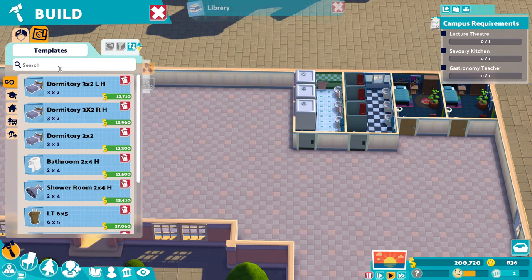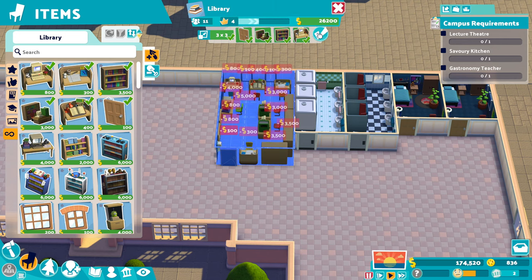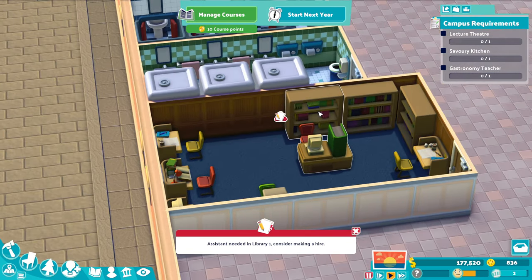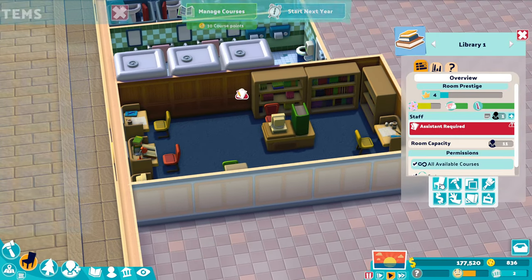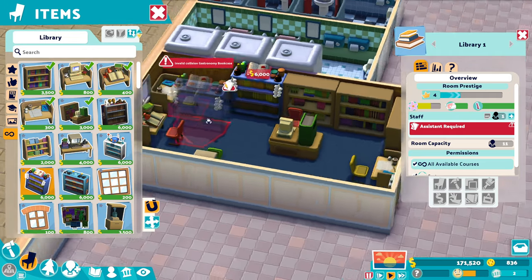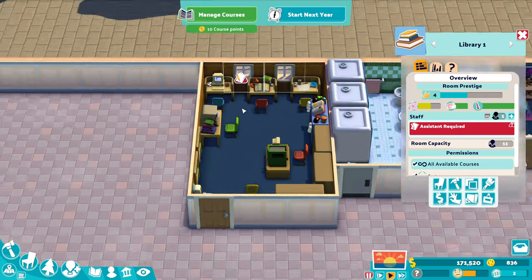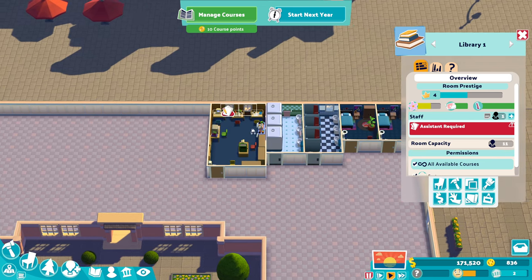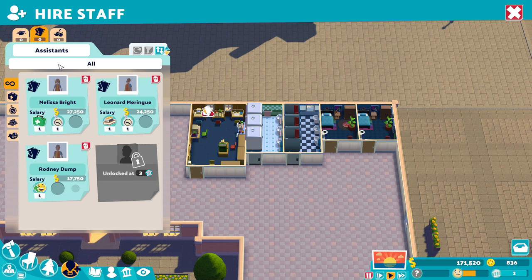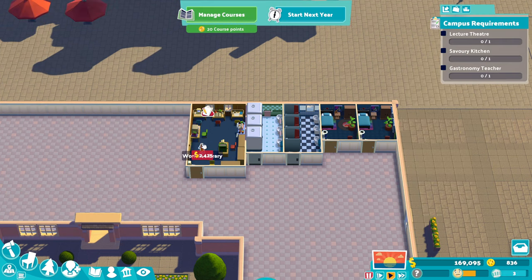You also want to build a library. I don't build this as a minimum — most rooms I don't build as a minimum apart from dormitories, showers, and toilets. You do want this room to be big because you're going to have lots of things in it. We've got some receptions and bookcases, and you want to add course-specific items — like cooking requirements if you're in a cooking area. The library is a must because you want students to be able to complete their assignments and push their grades up. Make sure you get a library assistant in there too.